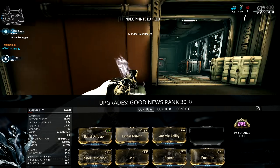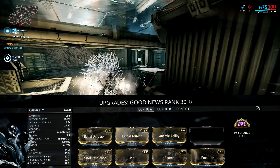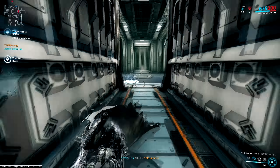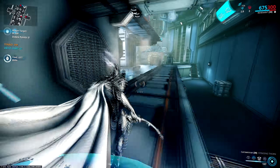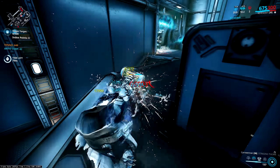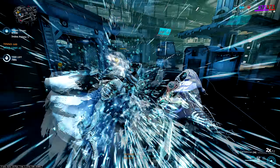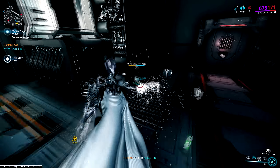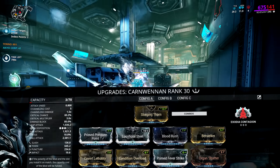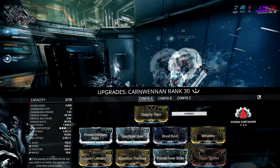Barrel Diffusion and Lethal Torrent on there for procs on multishot. Lethal Momentum and Vile Acceleration on there for fire rate to proc things super fast and make killing as efficient as possible at higher levels. That's combined with a straight damage Zaw Dagger to do the killing once all the procs are on — using the Balla, the Korb and the Vargeet 2 Ruhang for maximum damage and crit chance. We don't worry about status on this since our secondary has already handled it. Sacrificial Steel combines with Blood Rush for extra crit chance, and Covert Lethality combines with the Naramon focus school ability to open enemies up to finisher damage when you dash through them.